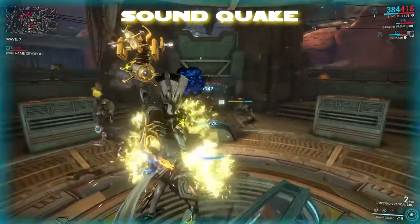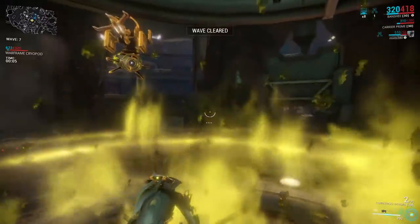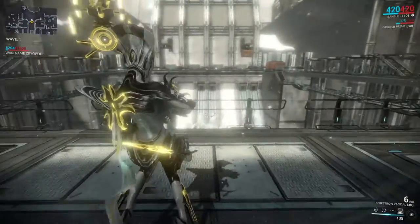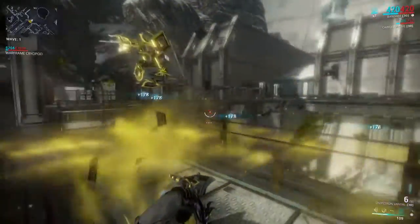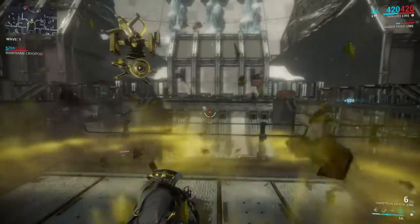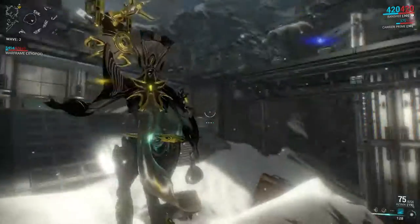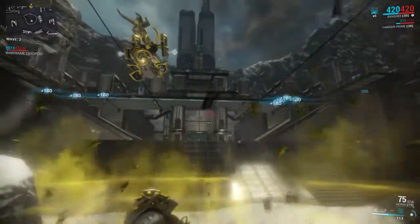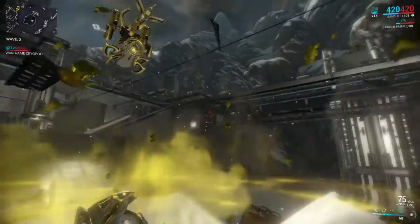Using Soundquake, Banshee enters a channeling state where she cannot move and begins sending sound waves outwards in a 20 meter radius, damaging and staggering enemies every second. With the Augment Resonating Quake, for every second Soundquake is active, its range increases by 1 meter per second, its damage by 100 per second, and its energy cost by 1 per second — all stacking up to 20 times. With a max range build you can easily get 80 meters out of this. The ability targets an enemy's torso by default, making it a decent combo with Sonar, though don't rely on this due to its random nature.